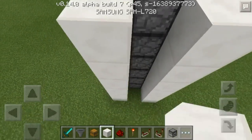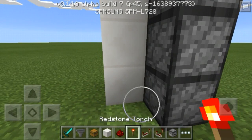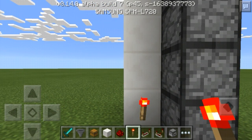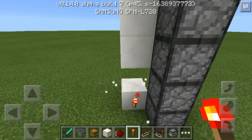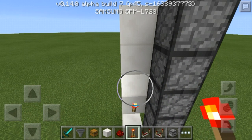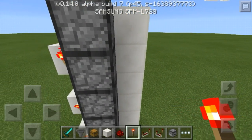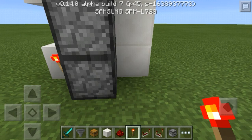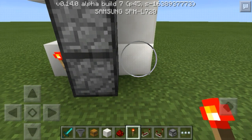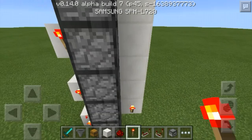Then you're going to come to this side, place a torch here — you'll hear the dropper fire — and then you're going to break the next block, place a torch, break the next block, place a torch, break the next block. Then you're going to come back down here. And instead of placing a torch on this one, you're going to break the block, then place a torch, and you do that all the way up too.